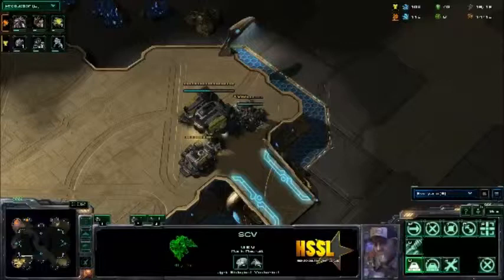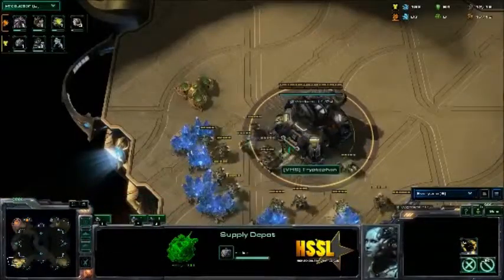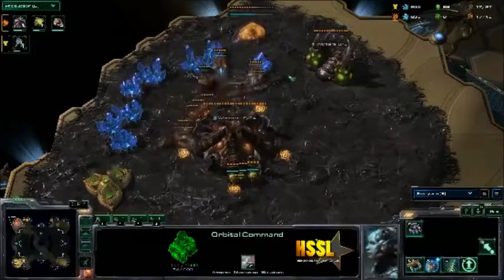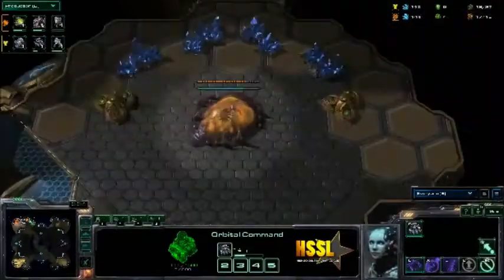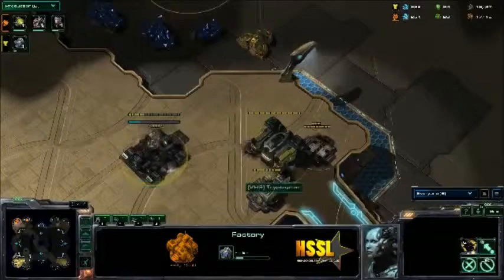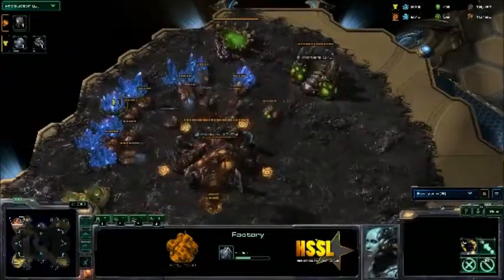Triptophan does have the wall up before Yolemosis can get into the base, so Yolemosis will be getting no additional information. We have the orbital up — almost. He's not gonna be able to see anything until that overlord makes it to the base. Spawning pool a little over halfway done. We do have a factory going down from Triptophan. From what I've seen from Triptophan playing, he does like to use four Hellions to harass Zerg.